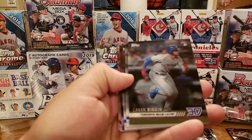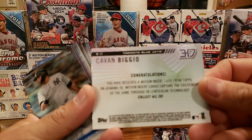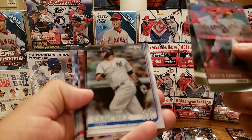It says: 'Congratulations, you have received a motion insert card from Topps On Demand 3D. Motion insert cards capture the excitement of the game through 3D lenticular technology. Collect all 20.' So there are 20 of these to collect, including the big rookies — Vladimir Guerrero, Eloy Jimenez, Fernando Tatis Jr., and Pete Alonso.